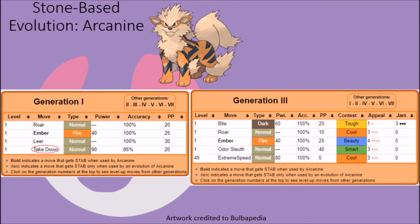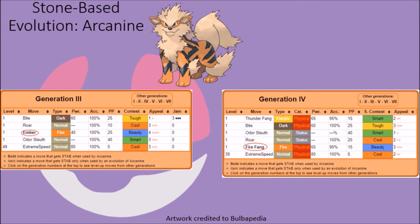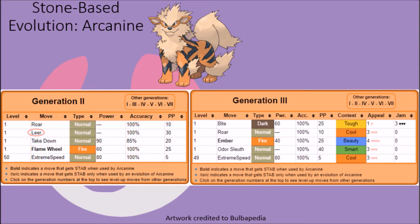Arcanine have seen quite a few changes in their movepool over the generations. In Generations 1 and 2, they could start off with access to the relatively powerful Takedown attack, but because Arcanine are better suited for physical attacks, this actually gave them more use than was probably needed, and was removed starting in Generation 3. The same can be said about their acquisition of Flame Wheel at the start of Generation 2 as an upgrade to Ember, before it was also pulled out starting in Generation 3 and replaced with Ember again. Ember was then permanently taken out in Generation 4, giving Arcanine access to the Fire Fang attack instead, balancing them out by giving them at least one good STAB move their stats were built to work with. The loss of Leer after Generation 2 is a bit odd, but it was possibly removed so as not to allow them to use their powerful physical offenses to greater effect than a balanced set would otherwise allow.